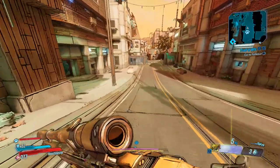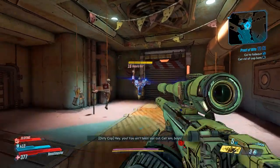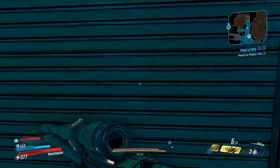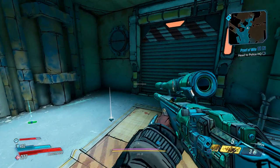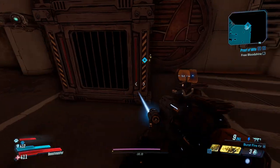We need to head to the subway and save somebody. One of the bandits are holding an Atlas Soldier prisoner, and in order to save her, I gotta save one of their bandits and trade him off. Alright, they're not happy. Let's free Bloodshine.